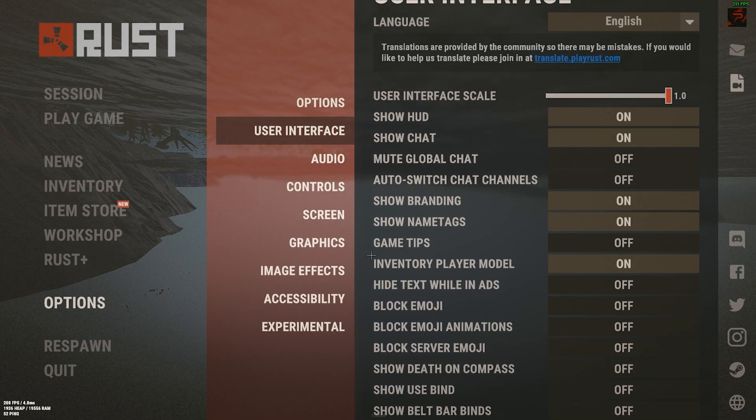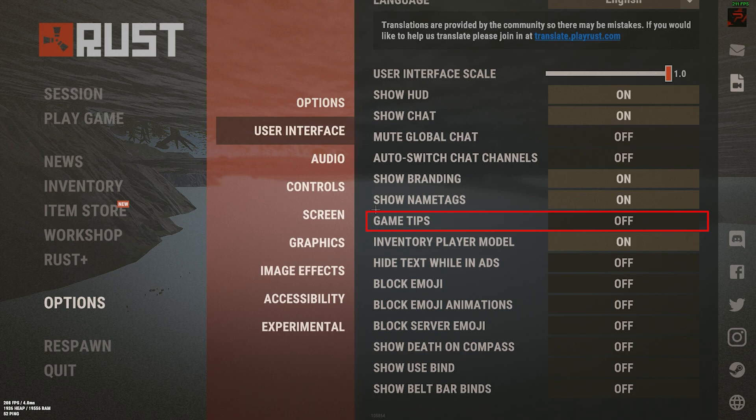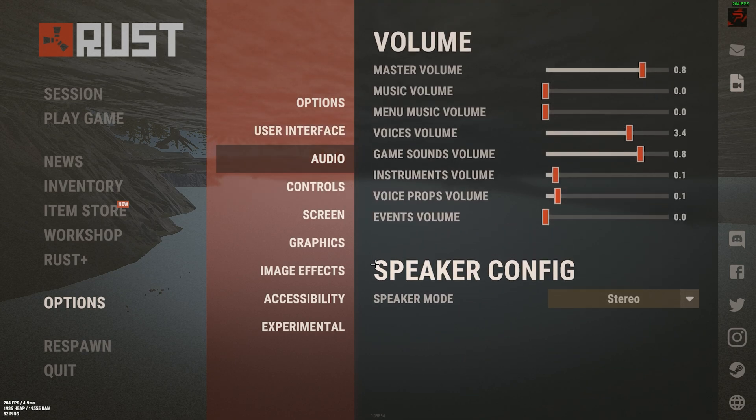In the User Interface, you can toggle the game tips on or off based on how experienced you are. In the Audio tab, be sure to mute the in-game music to hear everything clearly, and put the game sounds volume way higher than the other ones, since they are the most useful.